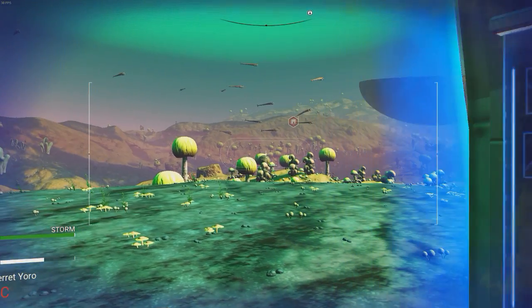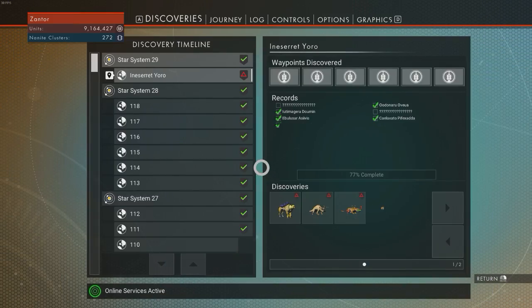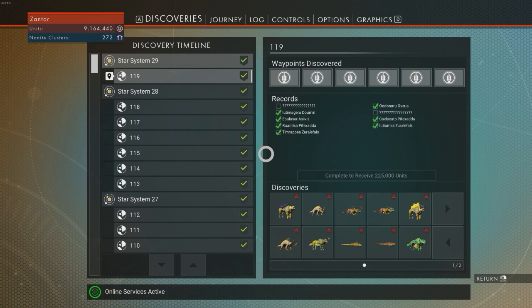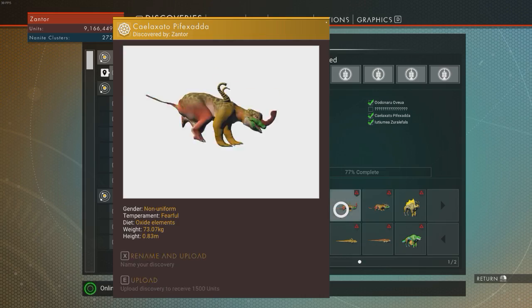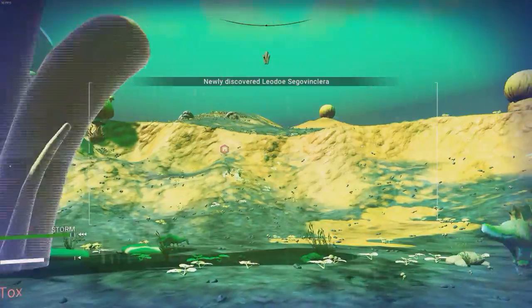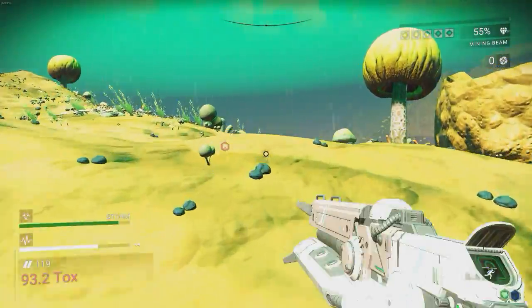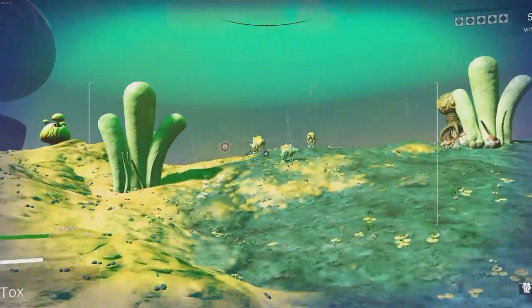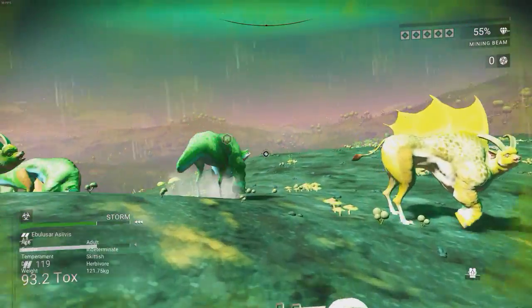The only thing I'm wondering is, are there any storm-specific animals? I would have thought there would be. Welcome to planet 119. We've only got two animals left to find and they're both land animals, so we might as well keep having a look around. You know what, I'm going out in the storm because there's a chance we'll find our last animals just around here. And to be fair, we've got pretty good protection — the bar's barely going down.